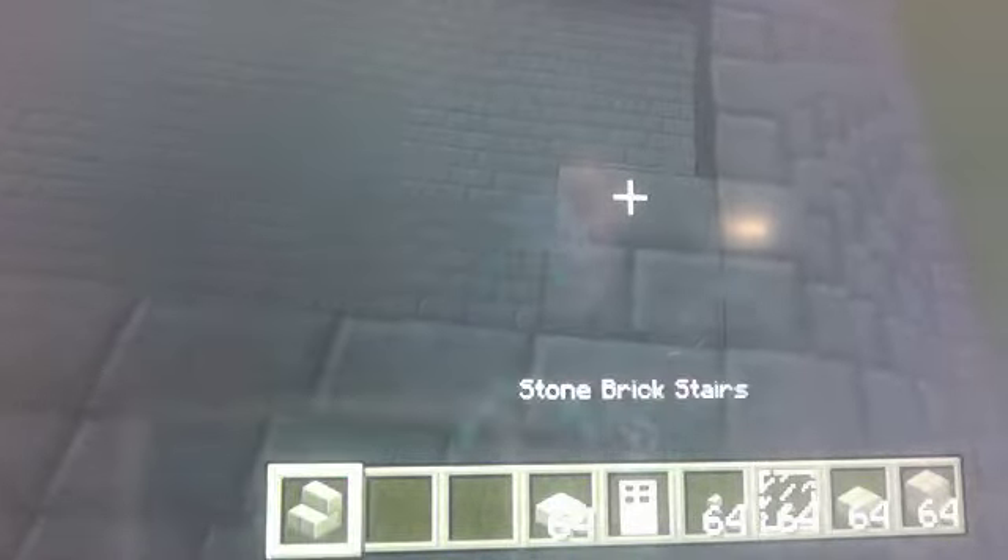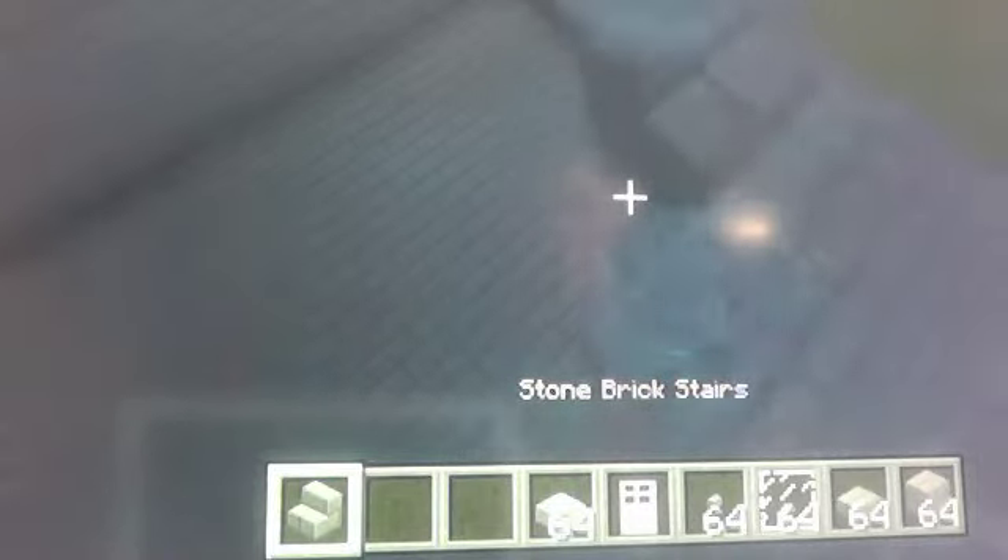Brad, do we connect this or something? Is there a certain spot? Yeah, you go all the way around. You'll get toward the top of the roof to where there's only enough room to put a stone block to close it off. And you just keep working your way up until that point.